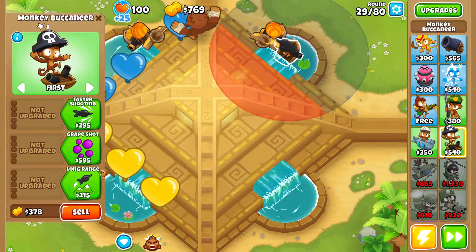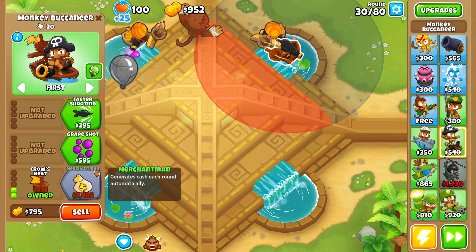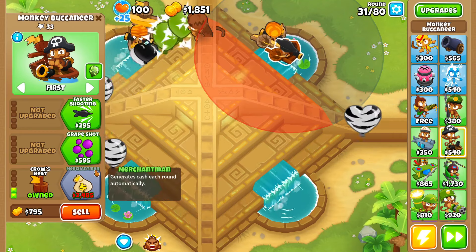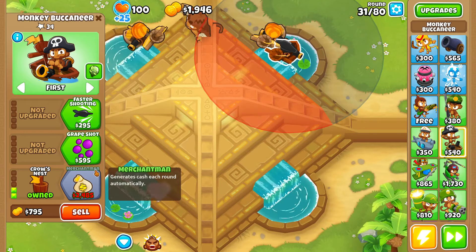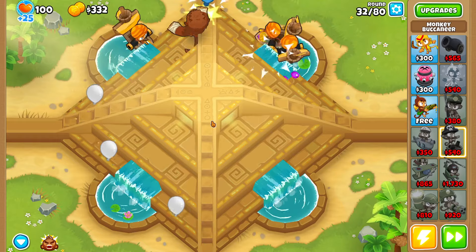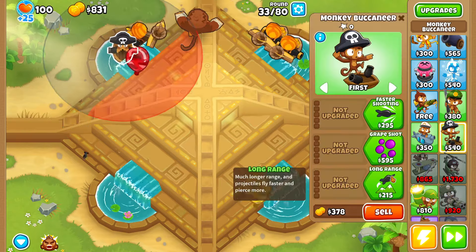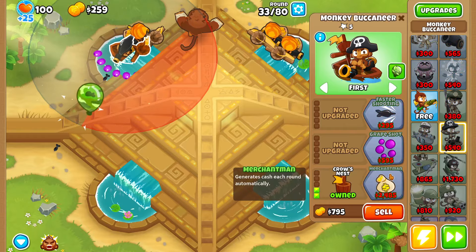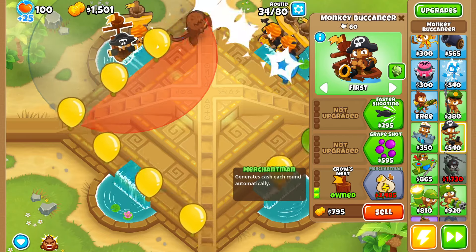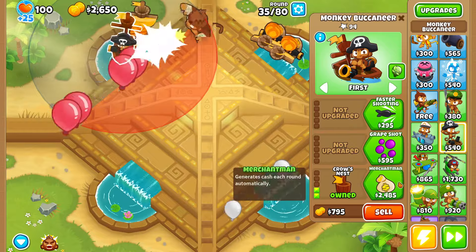We're almost done with this achievement — then we can swap our hero back to something different. We also have to get the Adora achievements, and I think I'll get all of them on Impoppable since we're farming there anyway, making sense to go for Vengeful Sun God on Impoppable. It'll just be a little more expensive. I was debating grabbing one more merchant man — I think if we buy one more it won't hurt too bad. If we can't afford Monkey Pirates by round 40, we could always sell one of the merchant men.